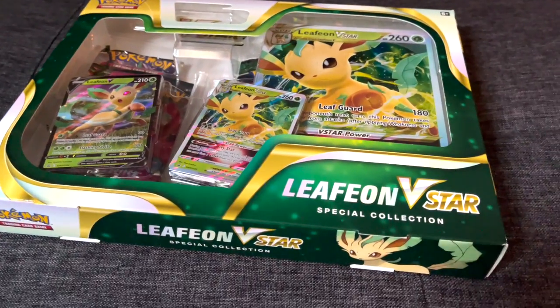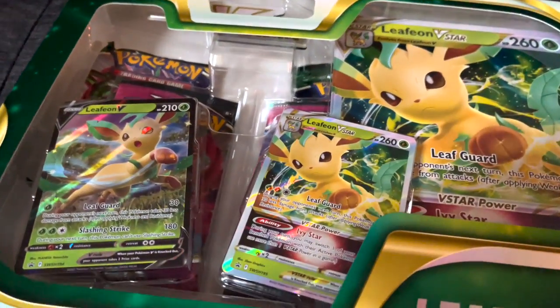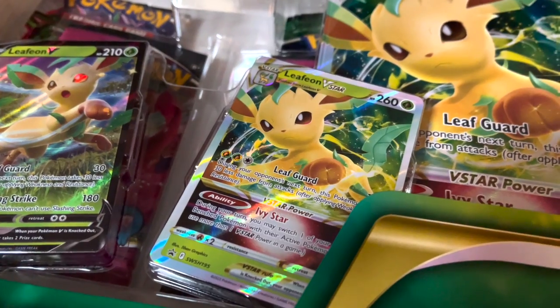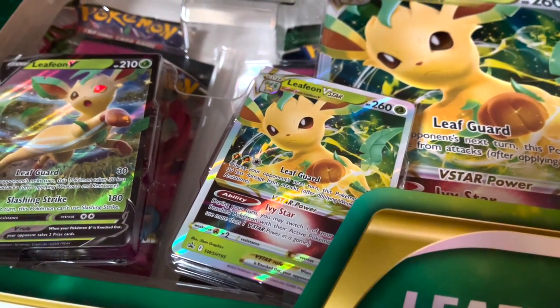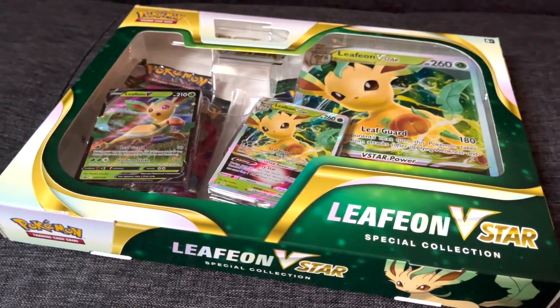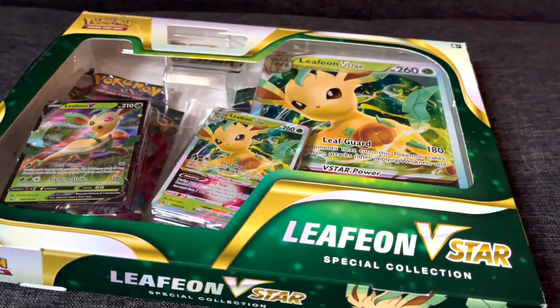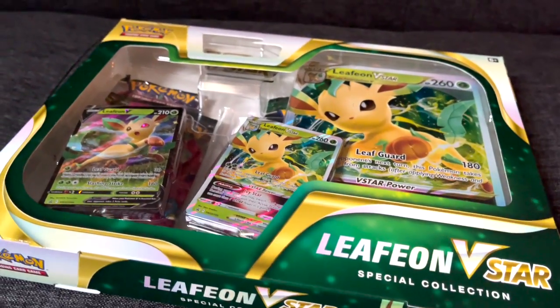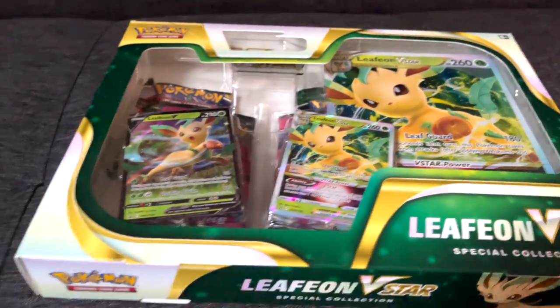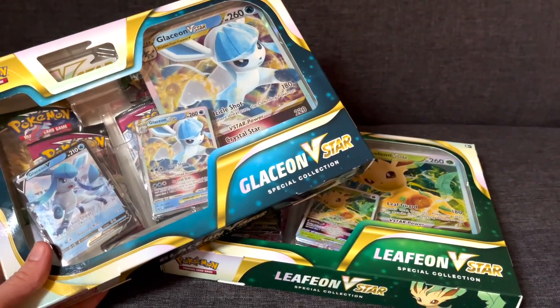Let's look at the Leafeon before we do — just like its sister the Glaceon, just a beautiful box. I can't wait to open this up and look at the V-Star, the new rarity, up close. Wow, these boxes are beautiful. I think I'm the first one on YouTube to open this, and I haven't posted in a while, so let's open these two up and see what we can get.